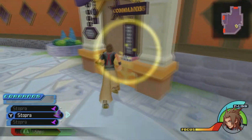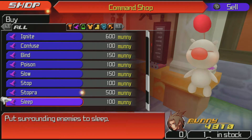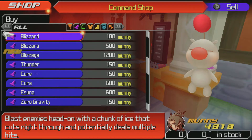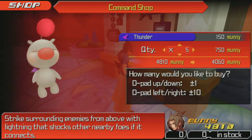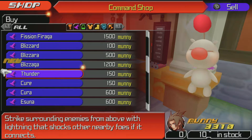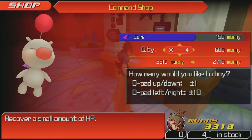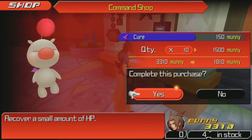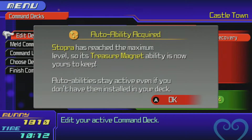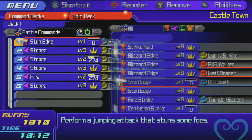Pretty much all spells you can just buy from the Moodlet Shop. So if I can buy - where is Thunder? There's Thunder. I'll just buy ten of them. I'll buy a couple of Cures as well. Zopra's recent Max ability, so Magna is now ours to keep. Stun Edge goes there.